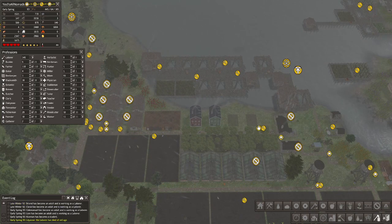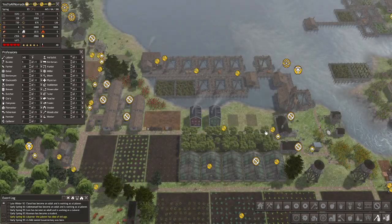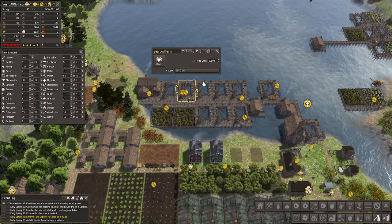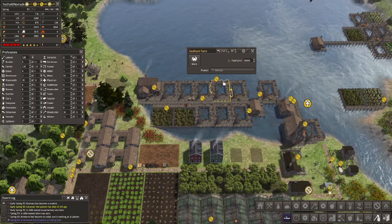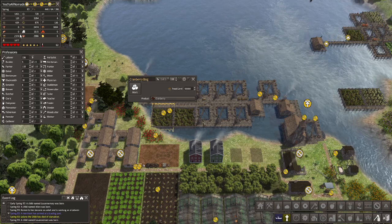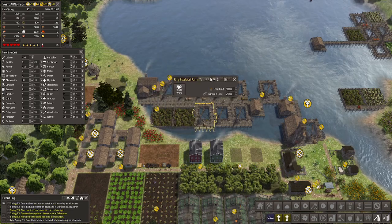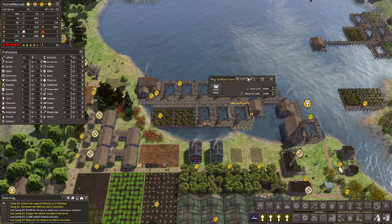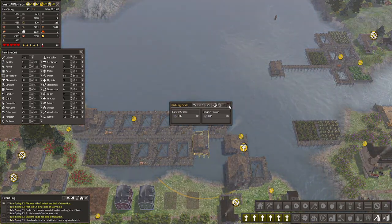I'm irritated that a lot of things are happening that I have zero control over. We have 145 laborers — what do you guys want me to do with them? Put two more there, max these out, see if it helps with food production. Starvation — first one. There we go, down to 600 food. The die-off has begun. How many people do I have? How's this fishing dock doing? 400 — that's not terrible.